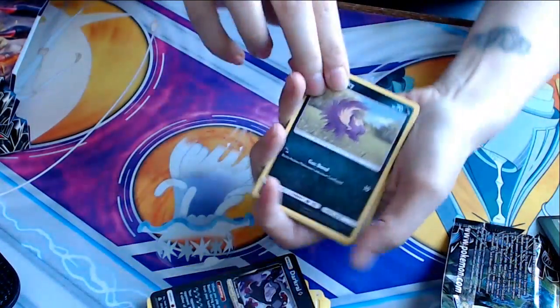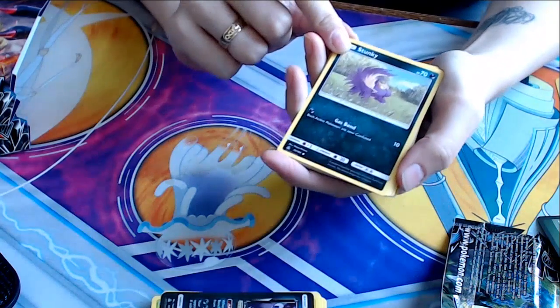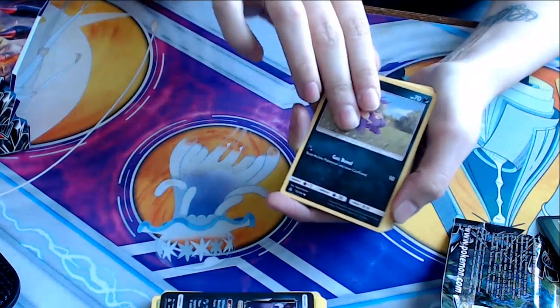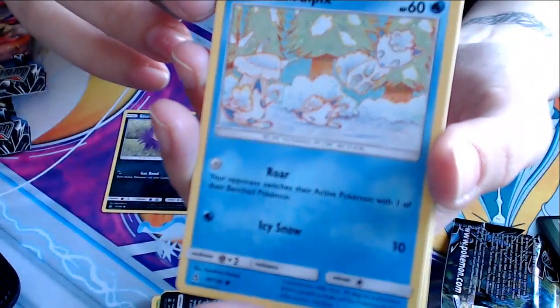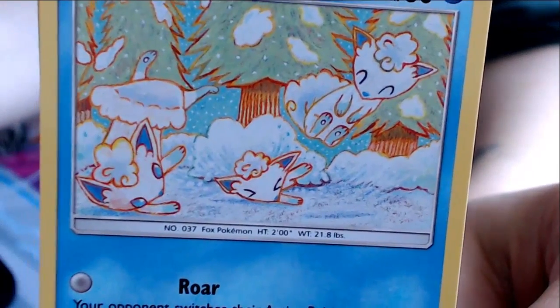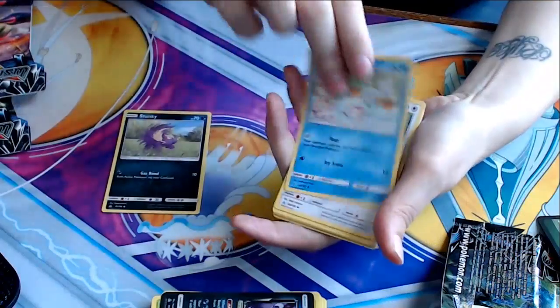We got a Stunky. Gasbomb — both active Pokemon are now confused. Alolan Vulpix — he's playing in the snow. How freaking cute is that art? Roar — your opponent switches their active with one of their benched. So it's just like in the game.